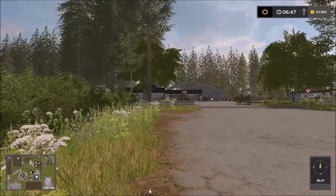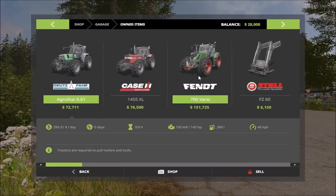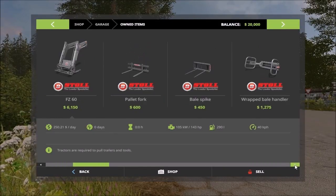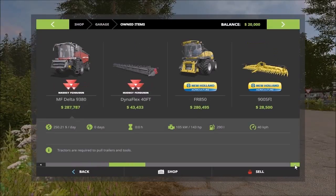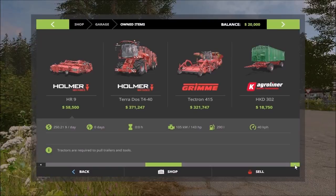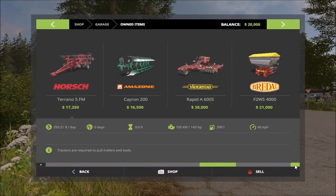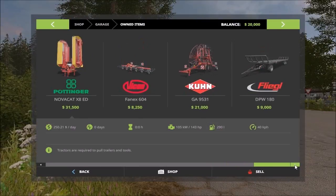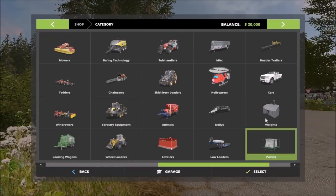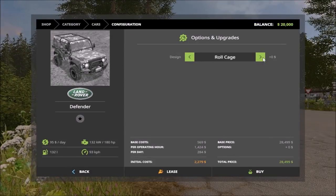Let's take a look at the garage. We get some good tractors upon starting, front loader attachments, harvesters, the beet and potato harvester trailers, field equipment. I'll head over to the Land Rover, standard roll cage.